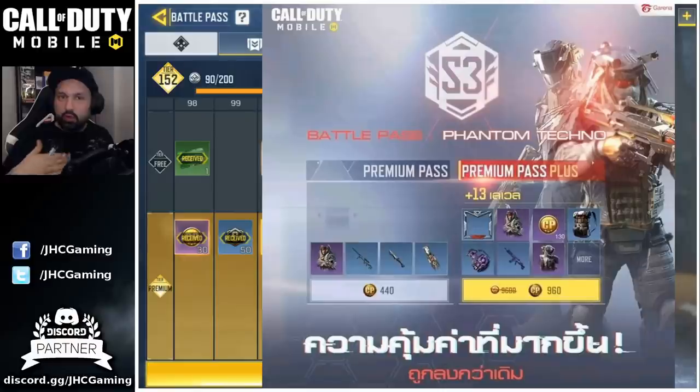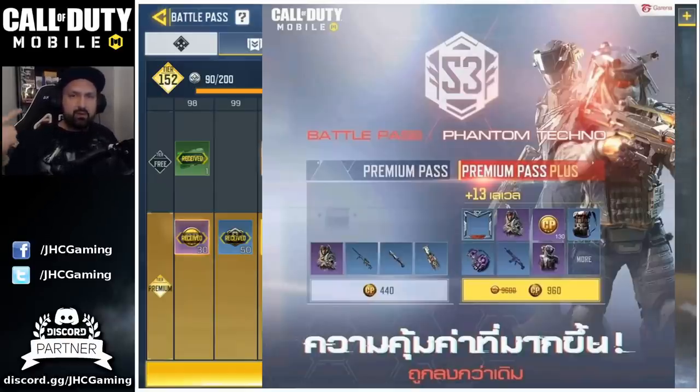Just buy the cheapest one — you're gonna get everything anyways. At level 1, you get the Phantom skin, what looks like a DLQ, a Knife, a Tripmine skin, and the next one is an LK24 skin, another Soldier skin. And they give you card points back once again. On the previous seasons, you kind of get all your card points back, so you can buy the next season if you did everything.